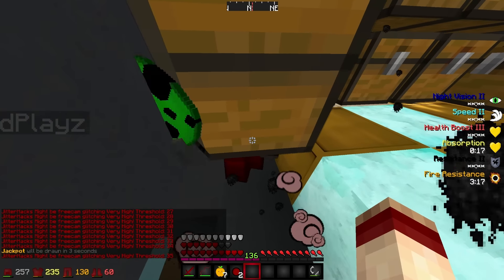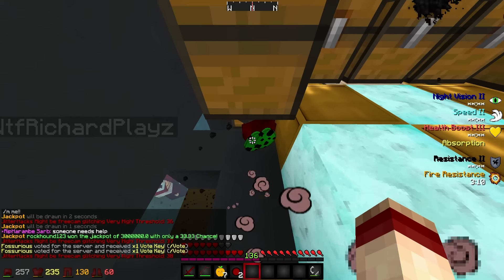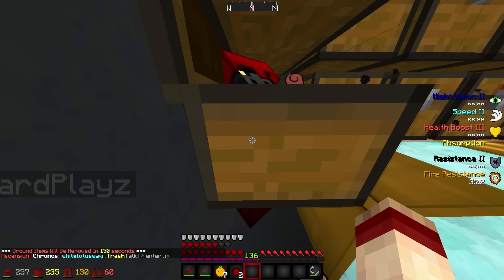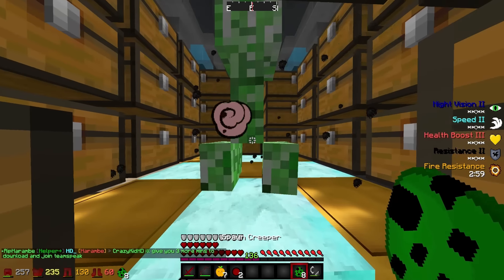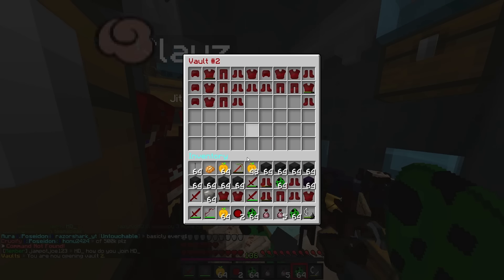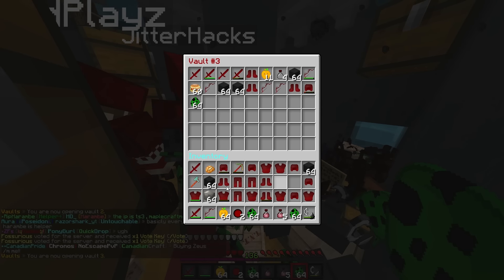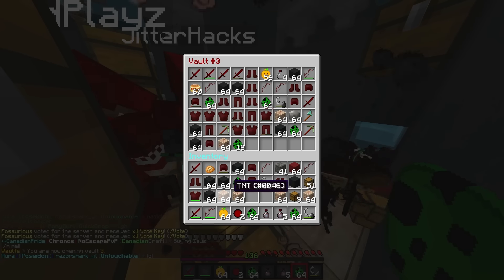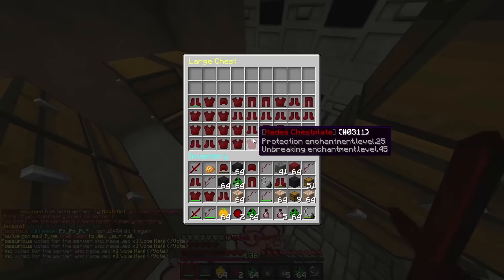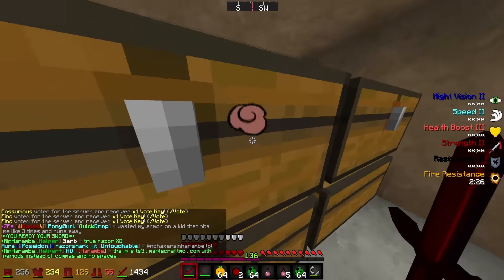Players frantically drop items to each other trying to get them picked up. Someone shouts there's 150 seconds on the clock — 'We're on the clock boys!' Amid the chaos, one player accidentally does something dumb — 'Oh my god, I'm such a dumbass, why did I do that!' — but they confirm all the chests are there and everyone gets stuff.